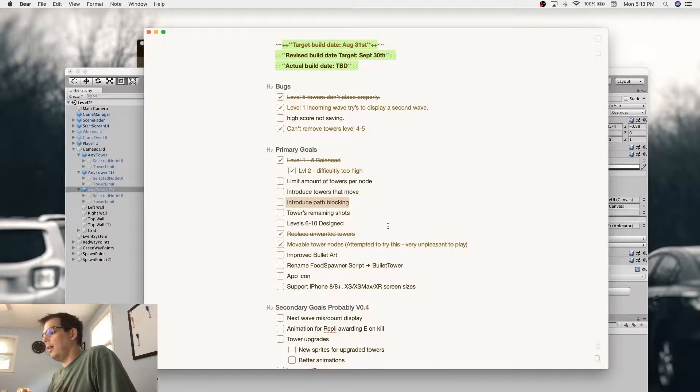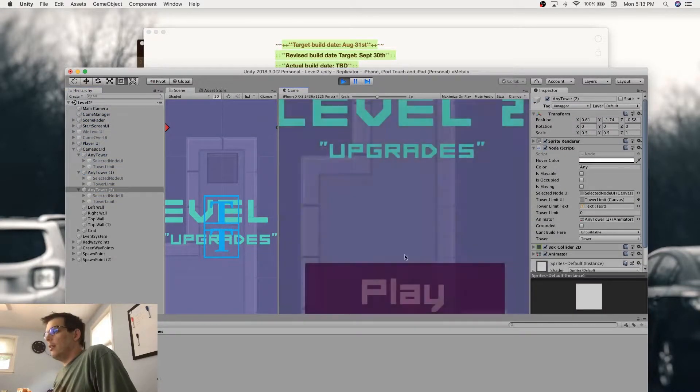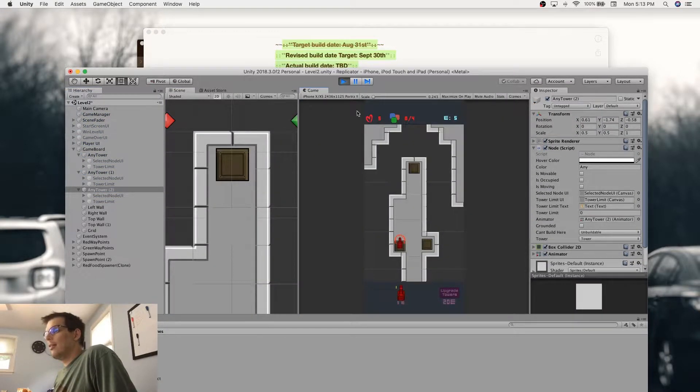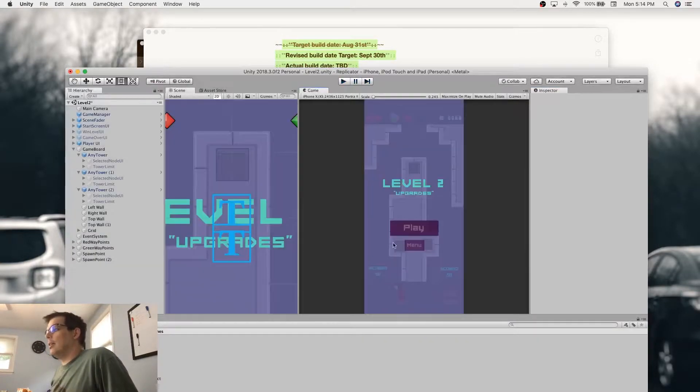I also want to give the player the ability to block paths, which would allow you to kind of slow down the enemies. I also want to be able to show how many shots the tower actually has left. Each tower that you build has a certain number of shots it can do — if you go to this food spawner here, you can see it has 10 shots. Once it fires 10 attacks, it will disappear from the scene and the player will have to rebuild it. I need to make sure that is displayed to the player so they can understand why their towers are dying.